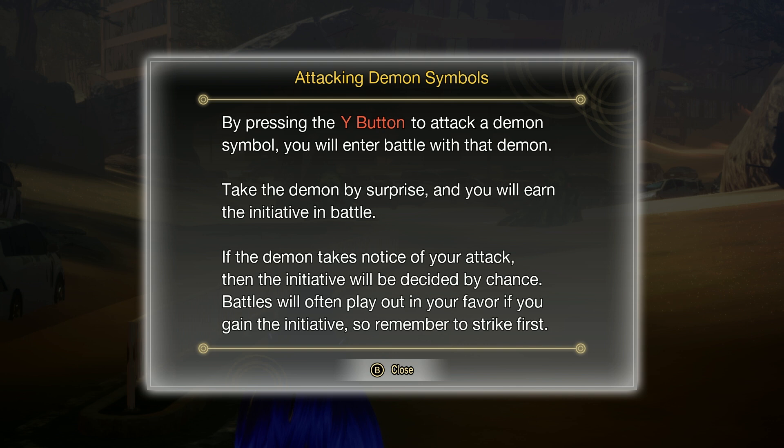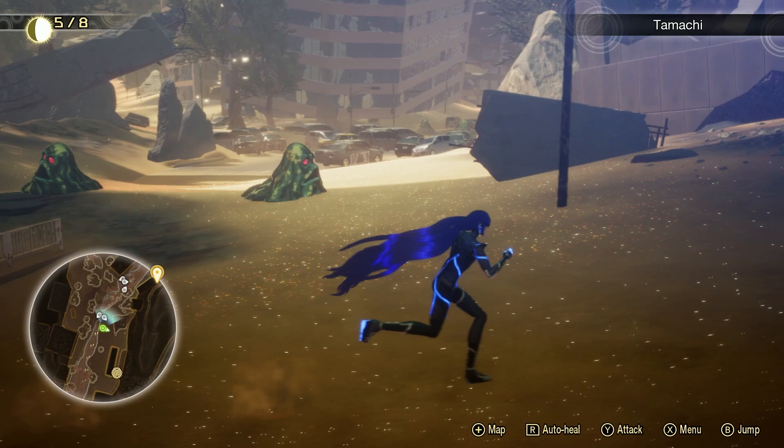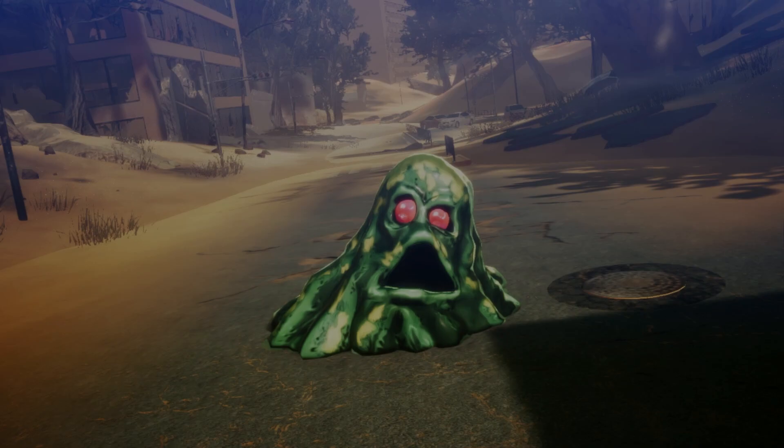In SMT5, demons prowl the overworld, and it's a franchise first. Demons have so many animations, and you gotta look out for some of them. If you're not careful, these demons will just fly at you and, like Aogami said, get the initiative. It's always important to get the first strike because it gives you various buffs. Nahobino hits really, really fast and has a ton of range.